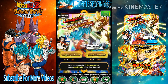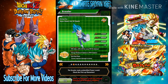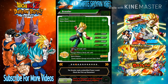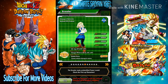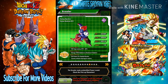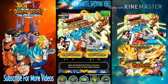Let's check out the summoning banner — Vegeta is still up. You've got Vegeta, Goku, and Vegeta who change orbs. Bardock changes orbs too. The Androids — Android 17 and Android 18 — also change orbs. There's also Super Android 13 and Goten, which I wish I could pull. Even some of the SRs on this banner change orbs, which is pretty awesome.